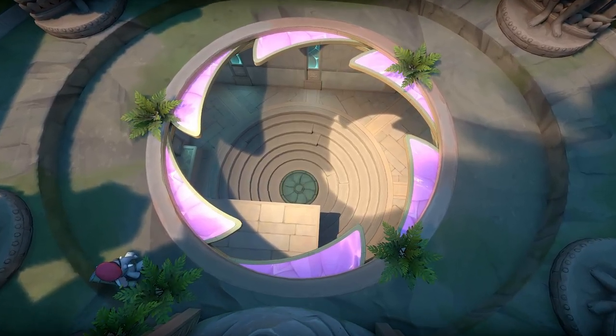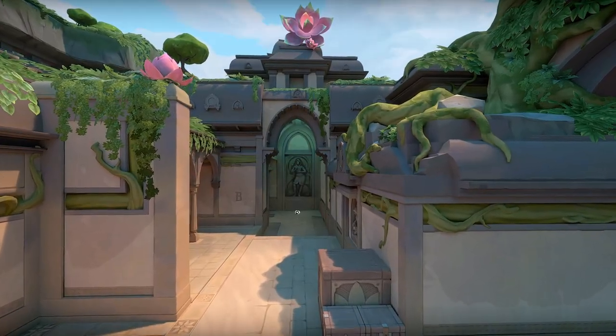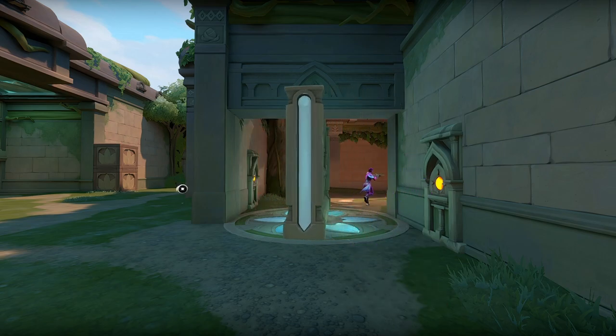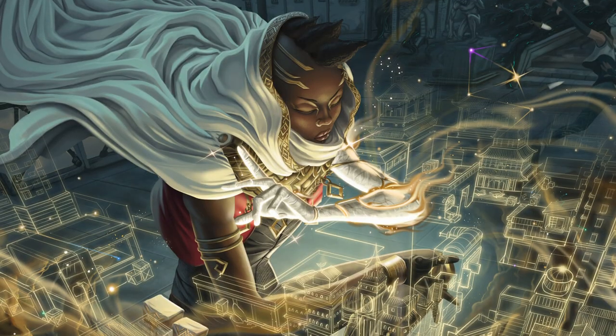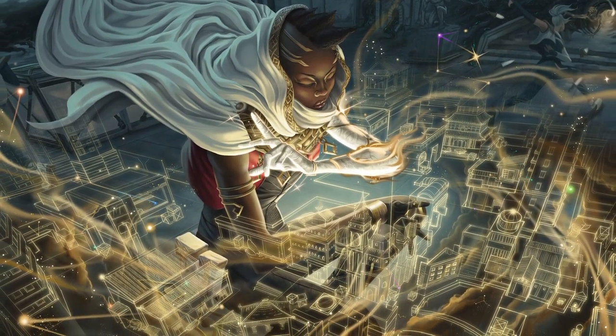Like Haven, Lotus is a three-site map similar in size with tight, claustrophobia-inducing corridors, with an added twist in the form of revolving doors you can activate with a button from both sides. A breakable door between A and B throws even more complexity into the map. When you consider all of these variables, Astra becomes even more appealing due to her control of the entire map.